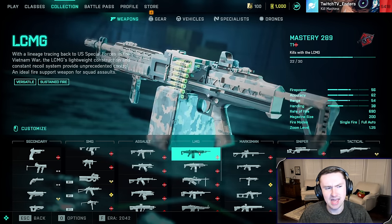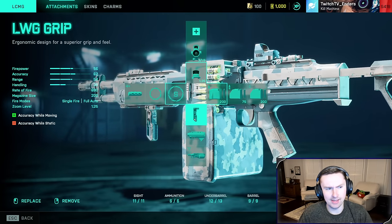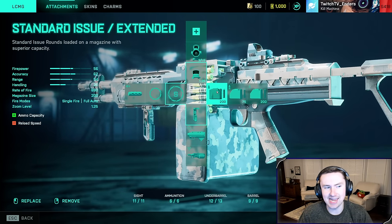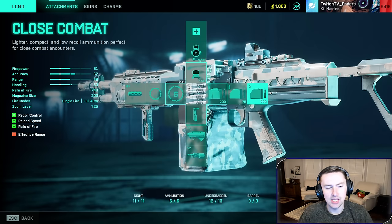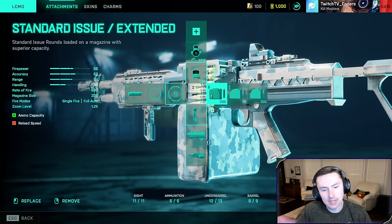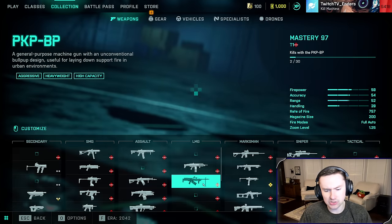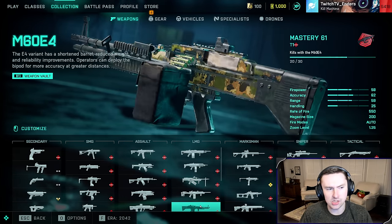Another honorable mention is the LCMG — short barrel, LWG grip, and standard issue. People say to run close combat, but actually the faster TTK is with standard issue extended, surprisingly, even with the drastic RPM increase of close combat. Standard issue also carries TTK across range much more effectively. This is the best LMG in the game in my opinion.